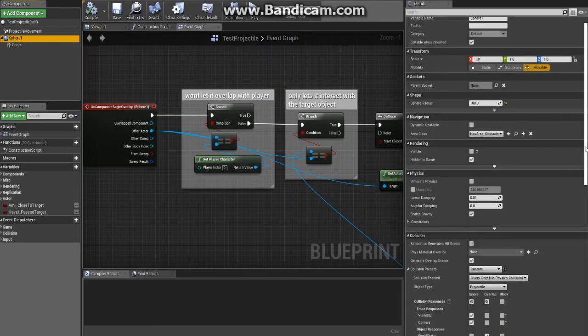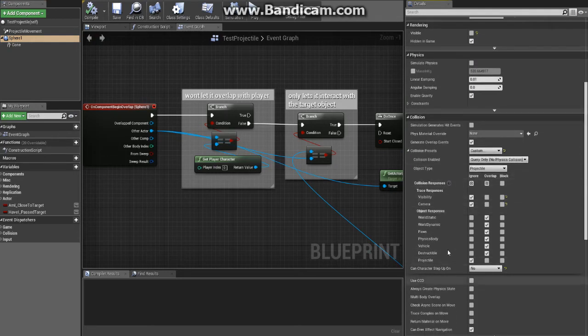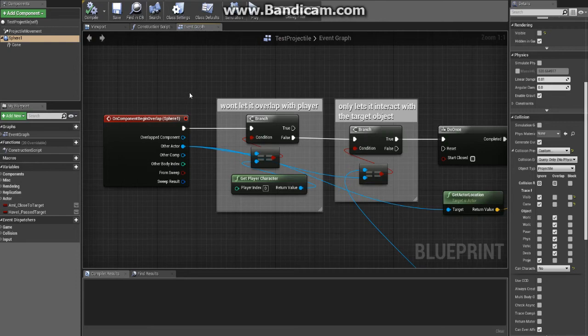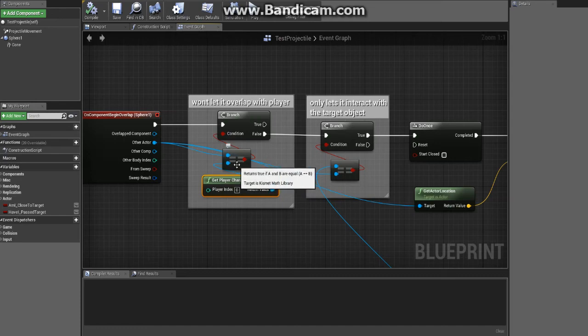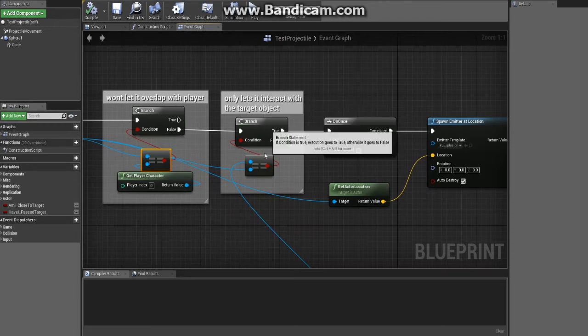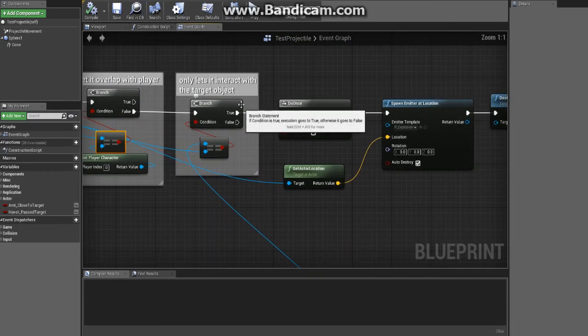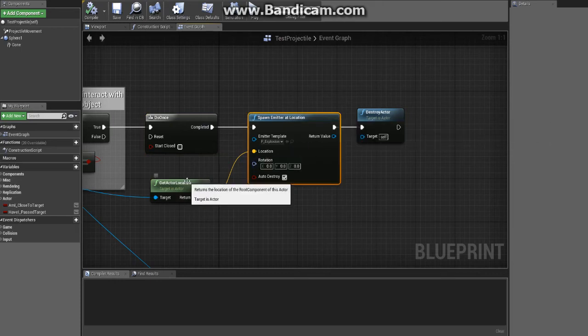For hit detection, I made a new object type and set it to overlap. On overlap, it compares the overlapped actor with the player character to make sure I'm not hitting my own player. If that's false, it checks whether it's interacting with the object that was targeted — the one it was fired at — and only if that's true does it proceed: it spawns an emitter at that actor's location.